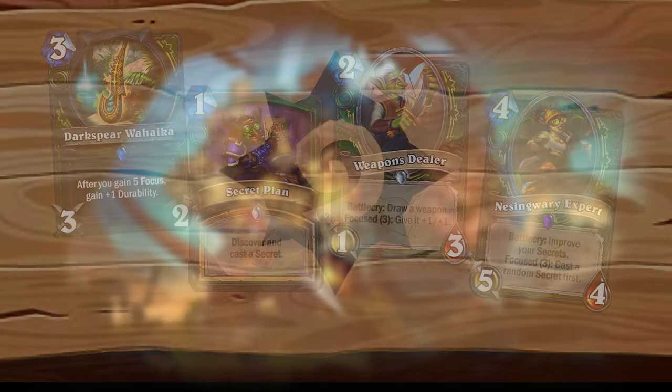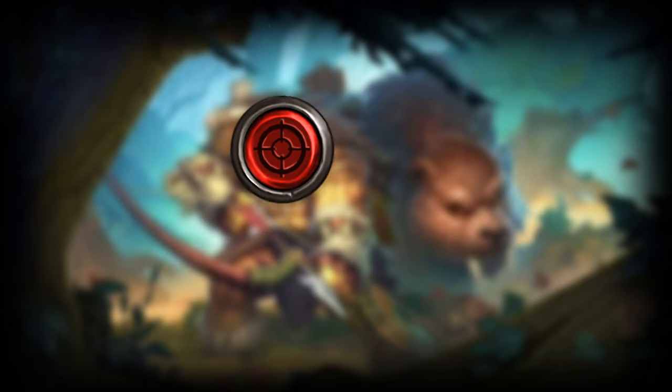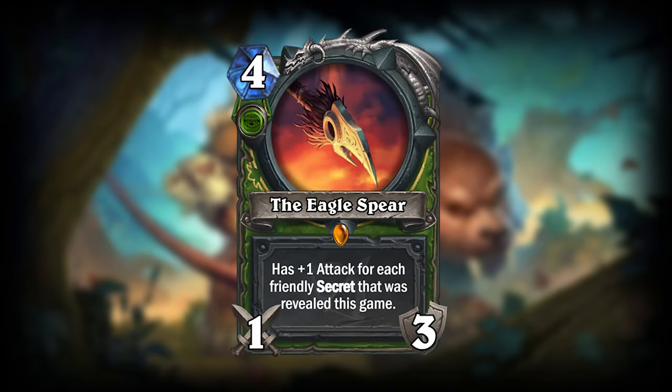Before we round this video off, I want to show you a powerful legendary for each path. If you chose the path of Beast Mastery, you could run the Vicious Lekawi — this 7-mana 6/5 beast has charge, and when it dies, it swaps places with a random beast in your hand and gives that beast charge. If you chose the path of Marksmanship, you could get access to the legendary minion The Sheriff — this mech will allow you to discover a shot spell, but if you cast it this turn, the effect will be repeated. Lastly, if you chose the path of Survival, you could run the Eagle Spear: a 4-mana 1/3 weapon that has plus 1 attack for each friendly secret that was revealed this game, combining both the weapon and secret side of Survival Hunter.